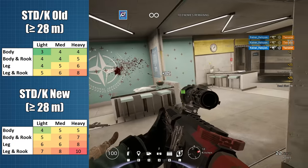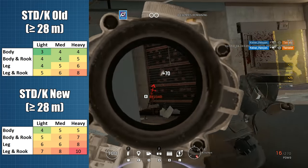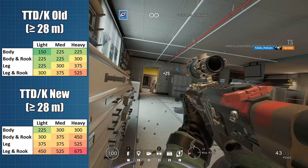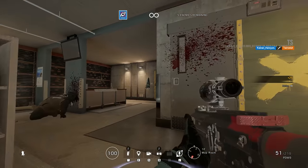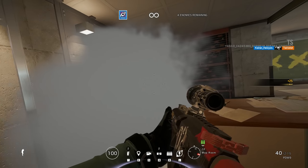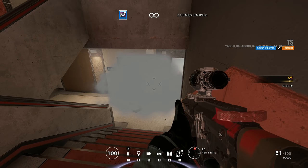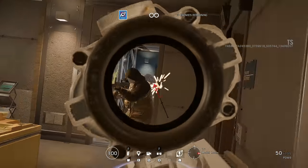At long range the nerf cuts deep — you will need 1 or 2 extra shots against all armour types and shot location permutations, meaning 75ms extra time to kill. This makes the PDW-9 a close range specialist where the TTK against level 1 and 2 armour defenders up to 18m is actually better than the average of the assault rifle class. It's only against level 3 armours or at range where the PDW-9 struggles. Since Siege is an incredibly short ranged game, I think this change is overall a buff to the PDW.